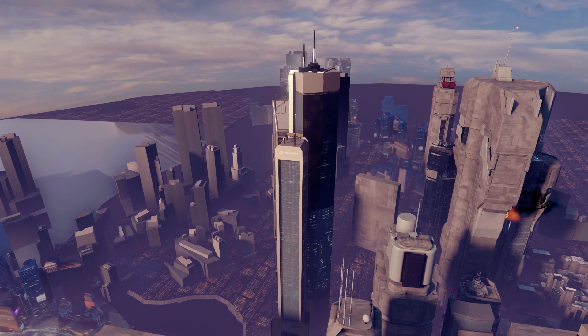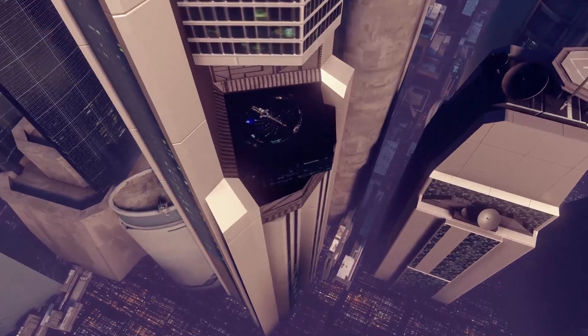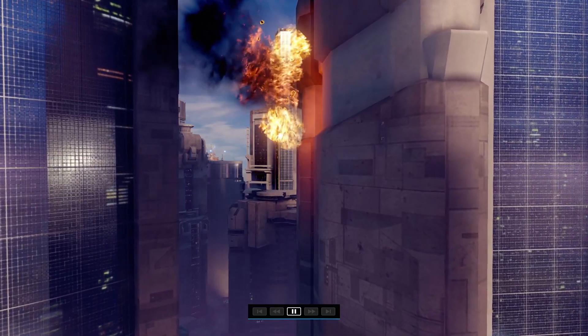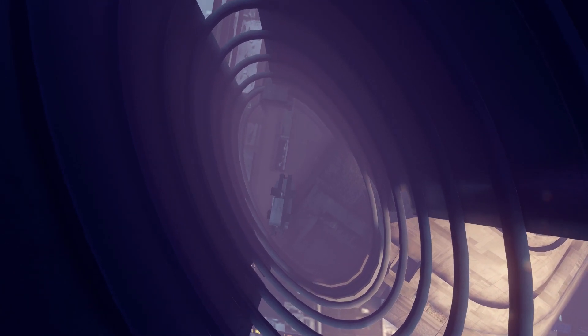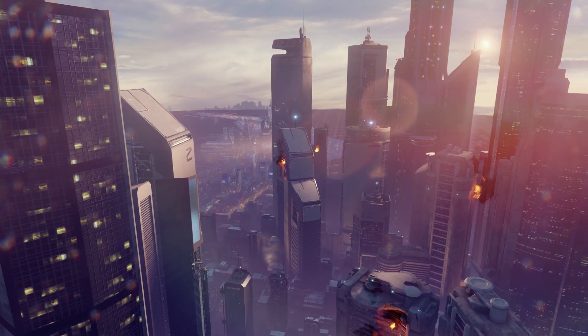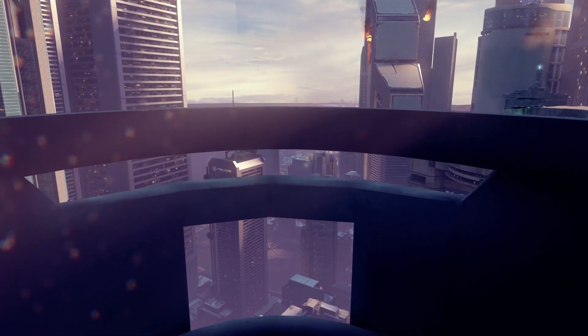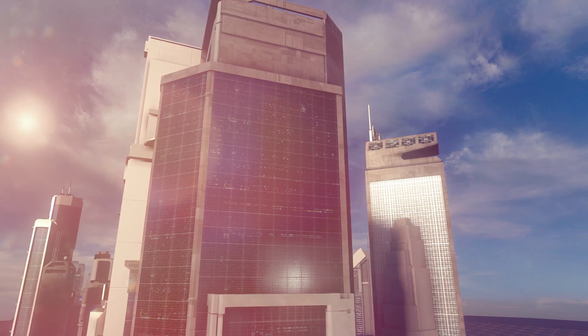I'm still impressed with some of the detail that goes into these buildings. Even this far out they've got little things like antennas and small dishes, little landing pads — stuff you'd never notice playing the game. I think Club Arrera is out here somewhere. I feel like a good machinima creator could make an epic title sequence with just really carefully selected shots of this city.